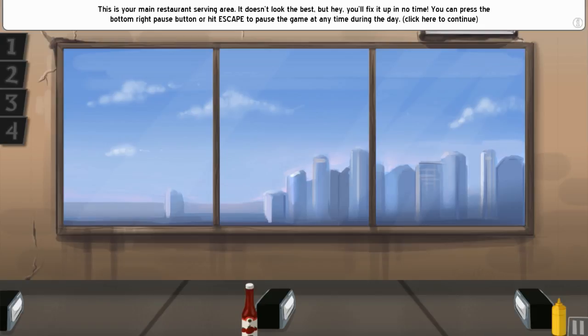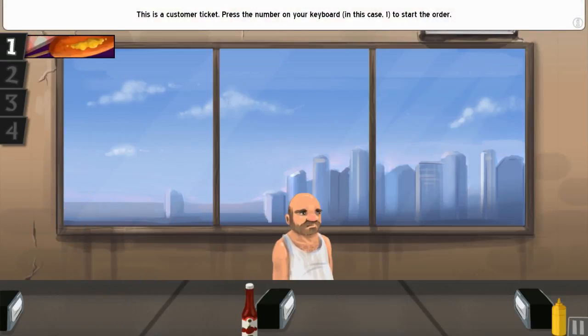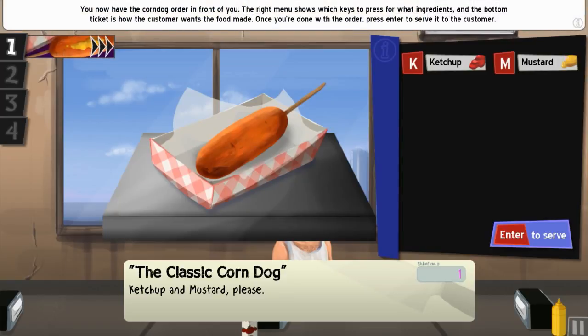This is your main restaurant serving area — it doesn't look the best but you'll fix it up in no time. You can press the bottom-right pause button or hit Escape to pause at any time. To the left are your prep stations; you'll start with four but earn more as you gain stars. You can take orders and serve food from here. Press the number on your keyboard — in this case 1 — to start the order. You now have the corndog order in front of you.